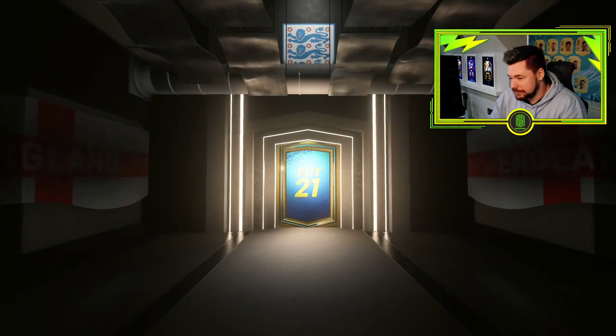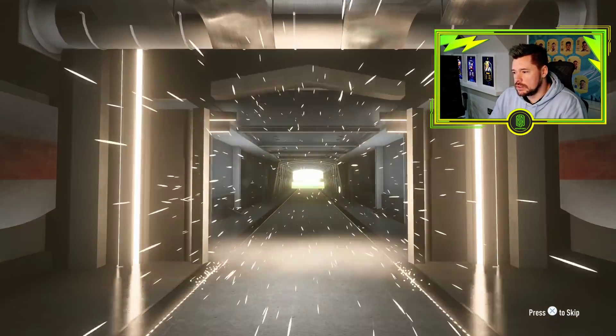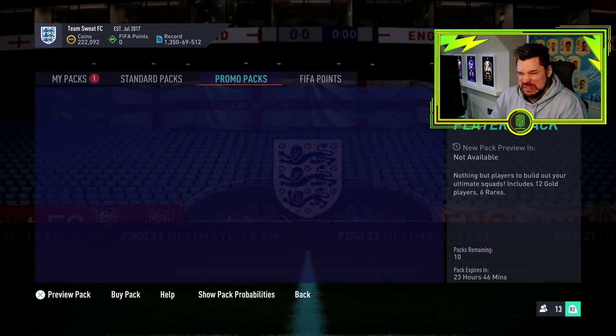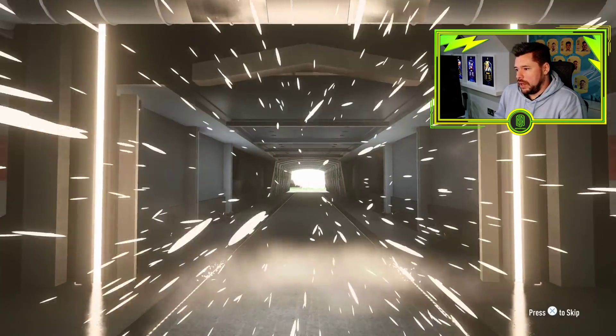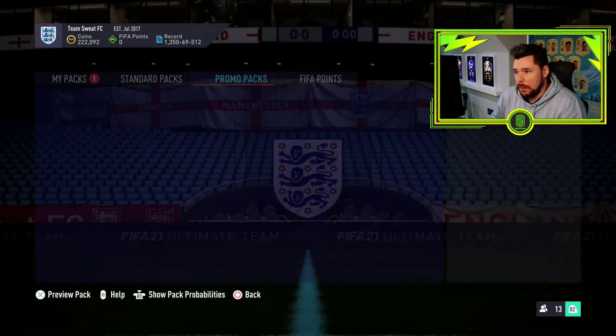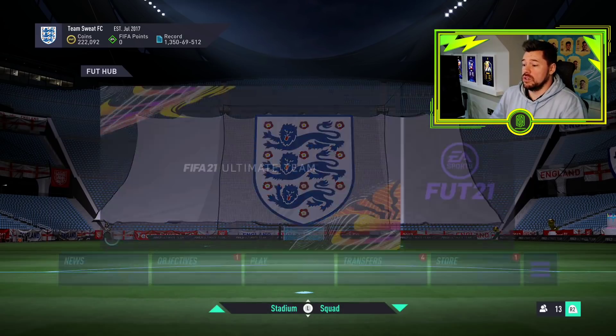Let's get our Prime Gold Players pack. Oh dear — definitely not opening this one with coins. At least it's a board, I suppose — better than nothing. Oh, 284s. And then the 25k pack — no walkout in that, no board in that. I won't be spending any coins or FIFA points on store packs for the next 24 hours, that's for sure.